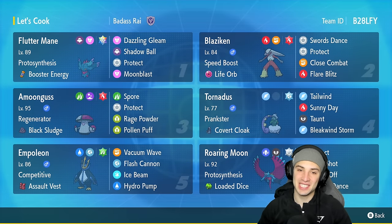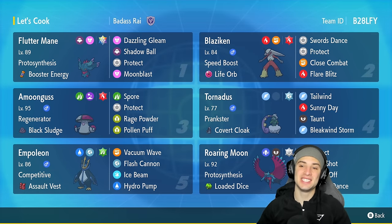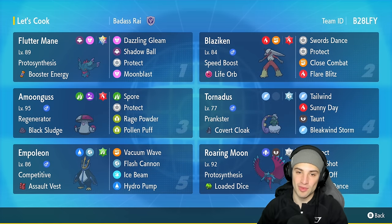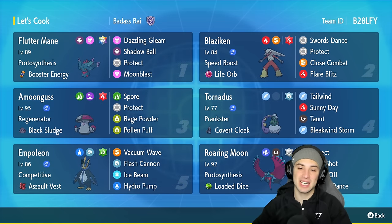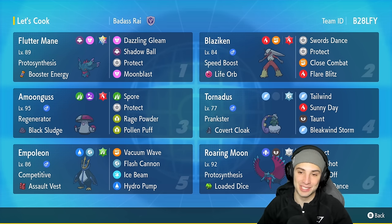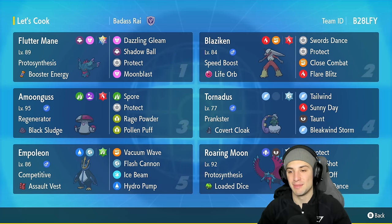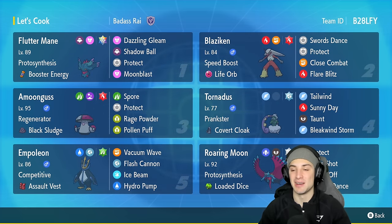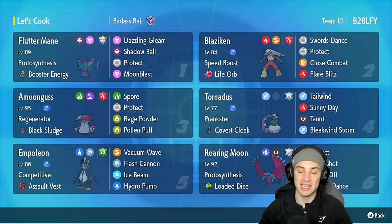What's going on YouTube, Genes here, welcome back to the channel. In today's video I'm super excited to bring you a speed boost Blaziken for ranked Regulation F. Blaziken was used on the casual ladder before it was allowed in ranked, and it was insanely strong - it boosts speed at the end of every single turn due to its ability. Pair that with Swords Dance and you can boost attack and sweep left and right.